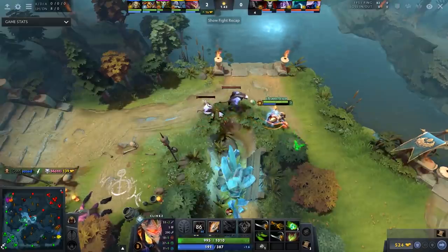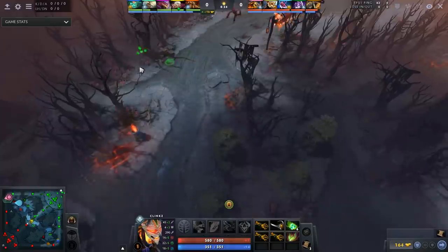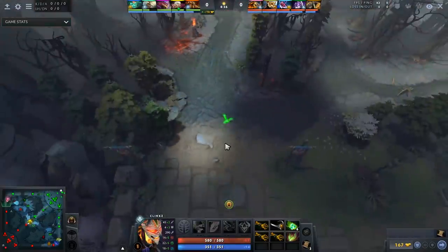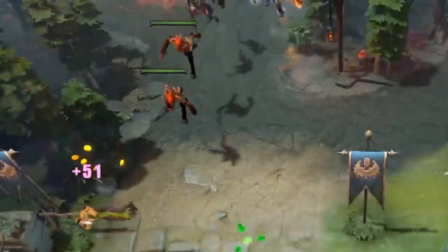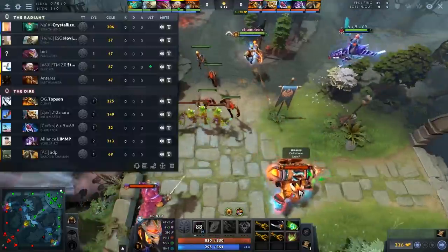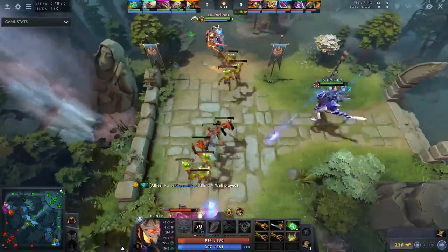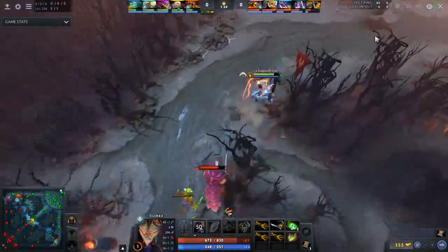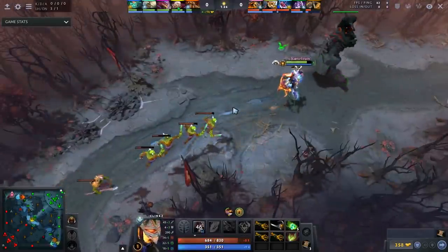When you're playing Safelane Klinkz, some heroes like Shaker or heroes that can drag waves can make your life a living hell. Since CSing under towers is not your forte at level 1, a thing you can do is learn Flame at level 1 to either push the lane into the enemy, like Topson does here — because of this move, the tower attacks the melee creeps and he quickly recovers creep equilibrium from the enemy to get a safer laning stage and combat what Shaker did with the lane.